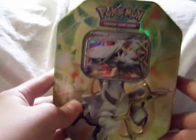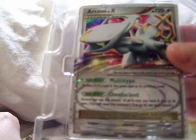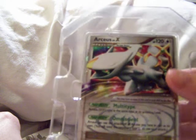This is the brand new tin that just came out yesterday, so I will open it and see what we get. We have the Arceus Level-X — this is a very beautiful card. I'd say this is my second favorite Arceus card, besides the number 94 Level-X. I'm not sure until I see number 94 in person if I like it better, but I just love that rainbow effect right there. It's a really awesome card.